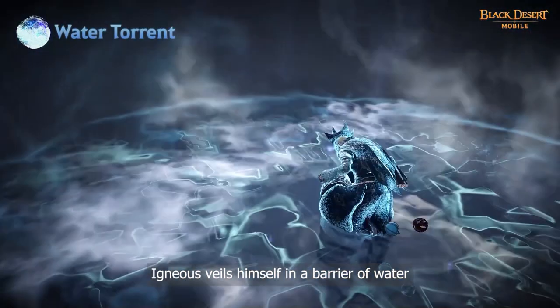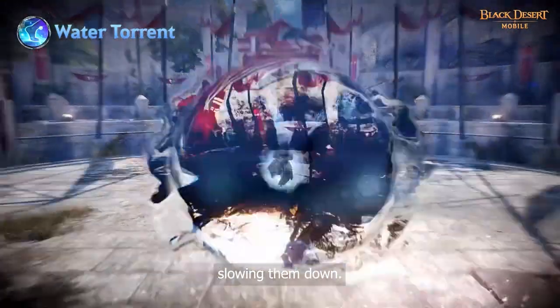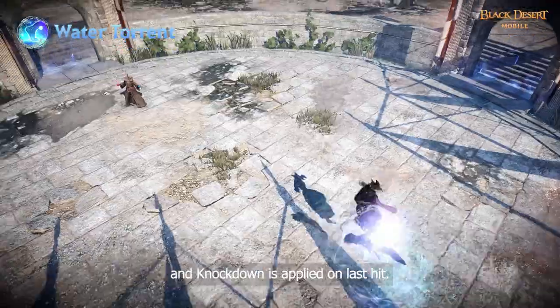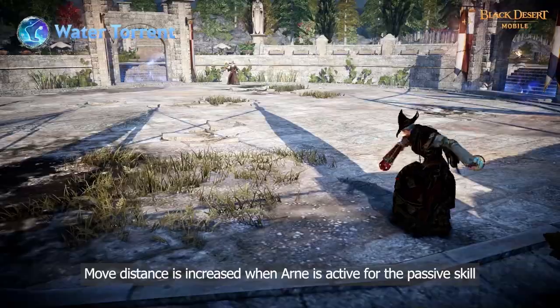Igneous veils himself in a barrier of water and collides into his enemies, slowing them down. Superarmor is applied during this skill and he cannot be grabbed during stealth. Knockback is applied on hit and knockdown is applied on last hit. Move distance is increased when Aron is active for the passive skill 7 card.